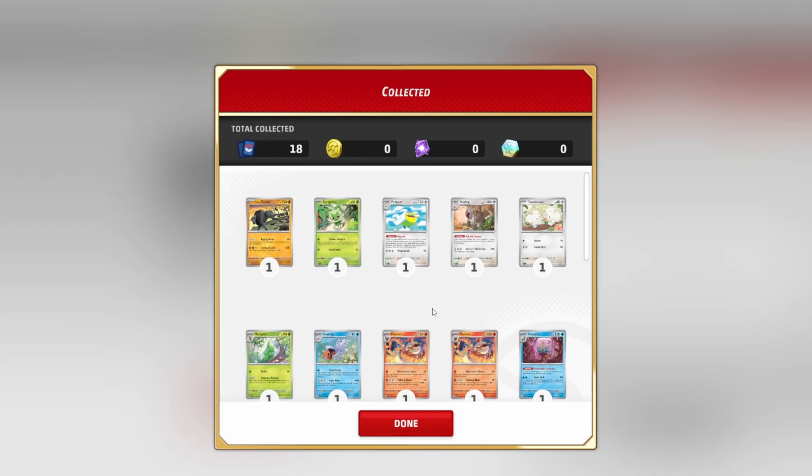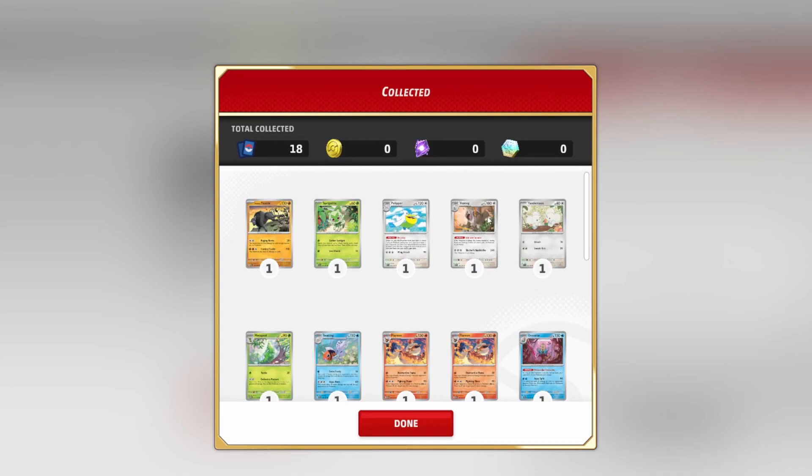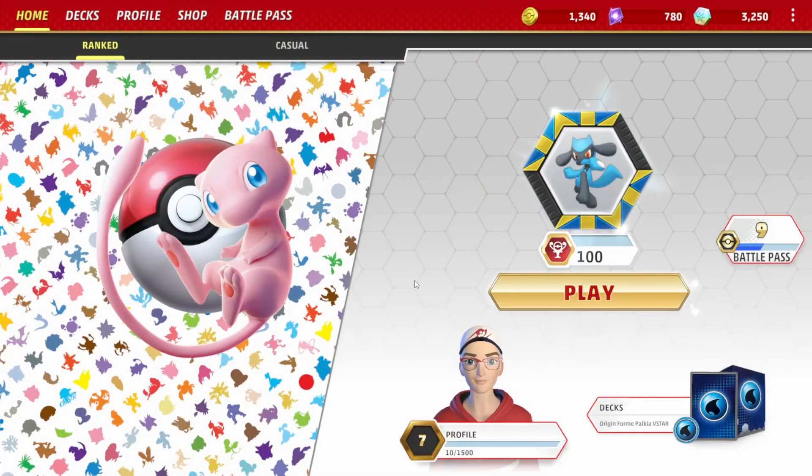And that's all three decks opened — no EXs, but we've still got some good cards there. That is us for this episode — I hope you enjoyed it! Keep letting me know in the comments how you play your decks, what you like, and importantly what those coins do — we still don't know! Thanks for watching, hit the like and sub button, and I'll see you in the next episode — ciao for now!